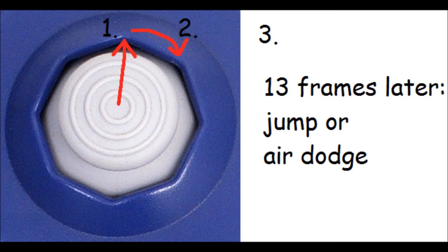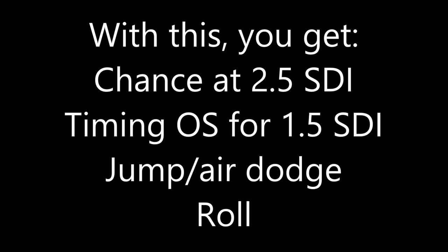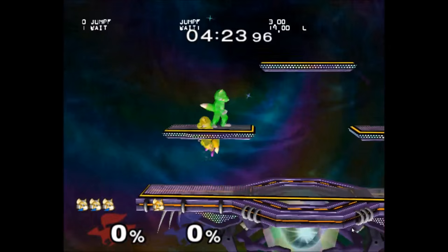In my personal opinion, the best way to defend against a jab reset is to press up exactly when you think the jab reset will hit, and instantly roll your control stick to diagonally up, hold your control stick there, and roughly 13 frames later, jump or air dodge. This way you get an attempt at a double frame-perfect input to get 2.5 SDI, and you get an option select timing chance of 1.5 SDI. If this is enough to keep you in the air after 13 frames, you get a jump or an air dodge, and if you don't end in the air, you will roll when reset, provided there's enough hitstun to allow for that.